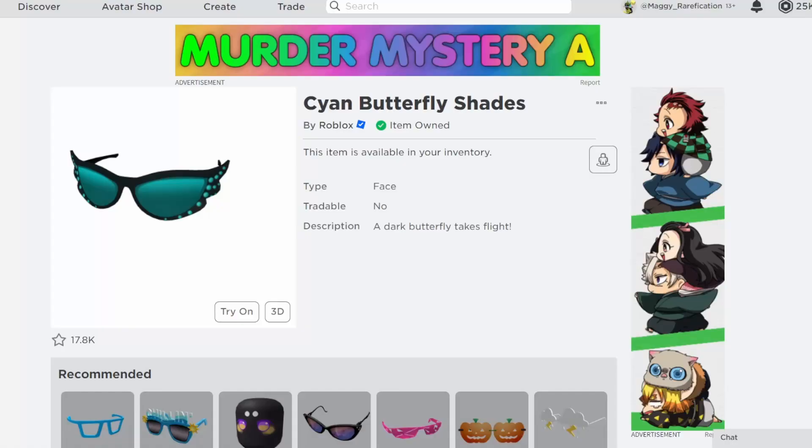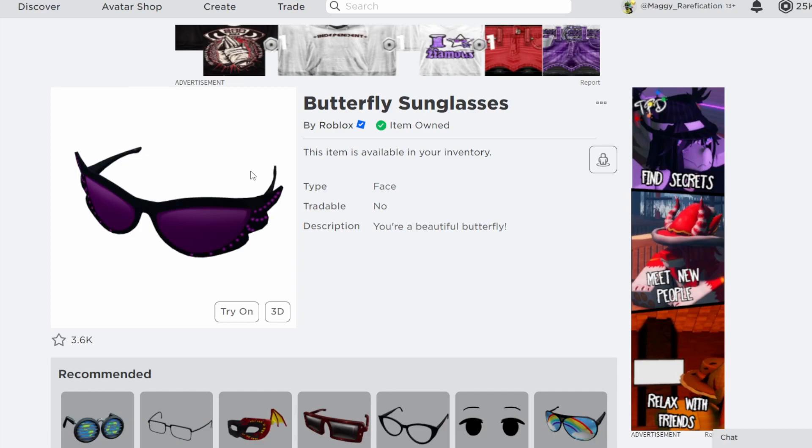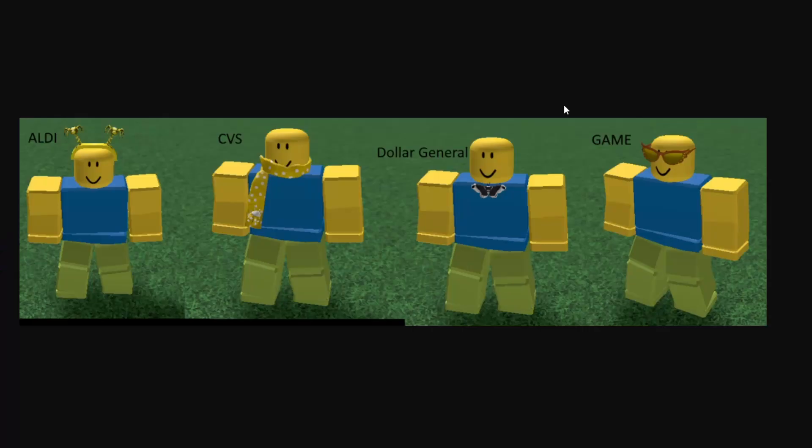The last one we have right over here is from Game. They are these kind of golden butterfly shades, and they are a retexture of these cyan ones which are on sale, and also these butterfly shades are also on sale. So there are two different versions, and now there's going to be a third version.